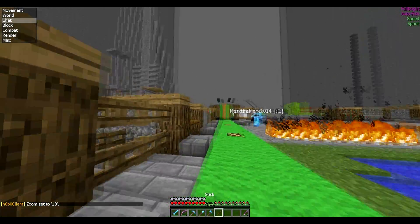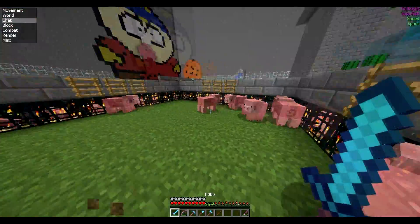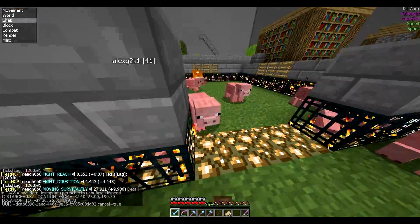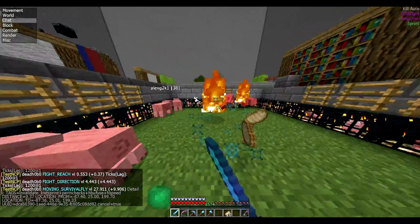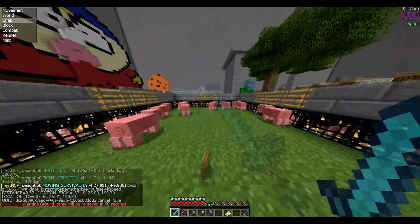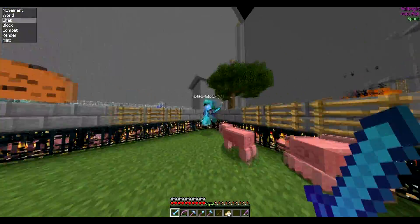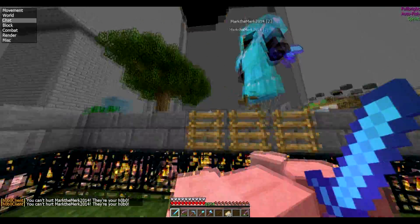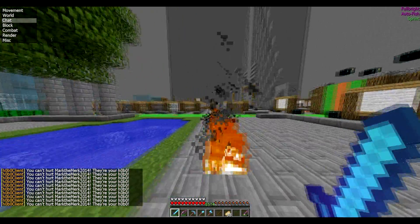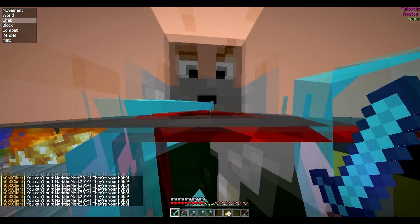I actually got a stick — apparently sticks live in the water in Minecraft. And this is kill aura. If you got speed on, it doesn't work too well with kill aura, but if you don't have it on it works really good. You gotta turn off kill aura if you've friended someone and try to attack them — it tells you you can't hurt them, they're your hobo.